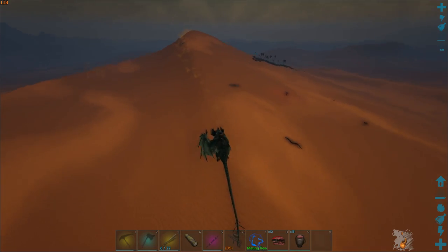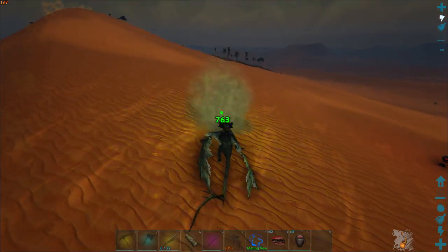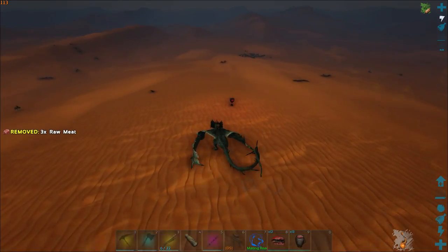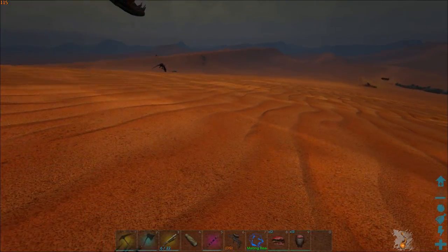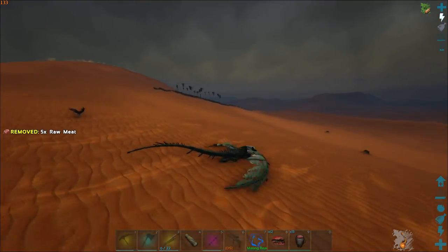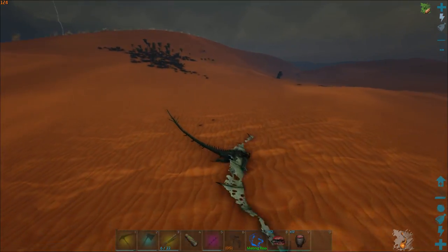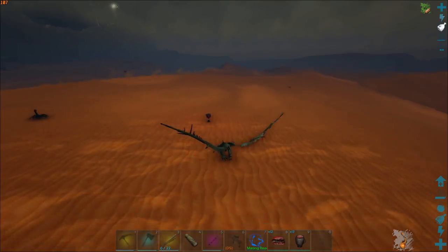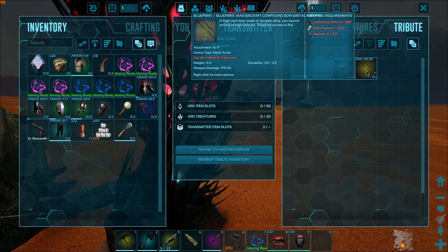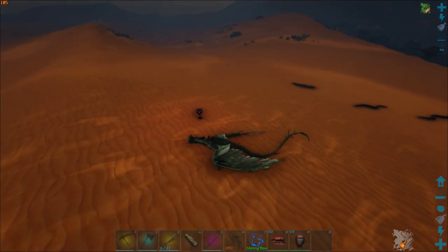There's a red drop here, let's go ahead and grab this real quick. We got some ascendant scuba leggings — that's not necessarily the worst thing in the world. There's some more mantis over here but they're not good. Oh, there's another red drop — it seems like it's my lucky day. A mastercraft compound bow, yes please, and an ascendant bronto platform saddle. One more red drop here, there seems to be a lot in this area.